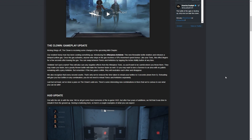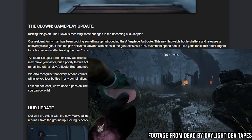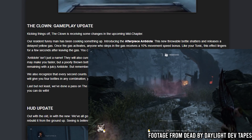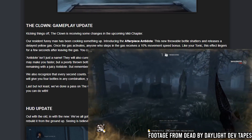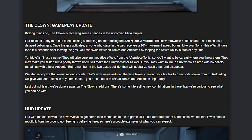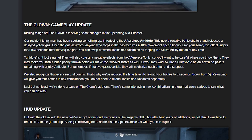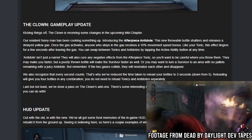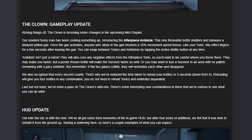First thing is the Clown gameplay update. Normally Clown has tonic bottles which he throws down — survivors run through it, they get slowed, might have a status effect applied. Now he's getting an additional thing called the After Piece Antidote. It throws down a bottle that starts as a gray cloud, then turns yellow. Once it's yellow, any player that moves through it gets a speed boost. So he has a speed and a slow. The idea is to create more choices for survivors: do I run through the yellow antidote for speed or go to a different tile for a pallet?